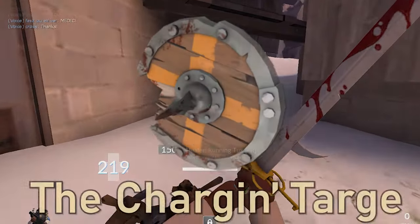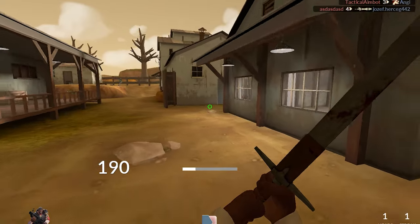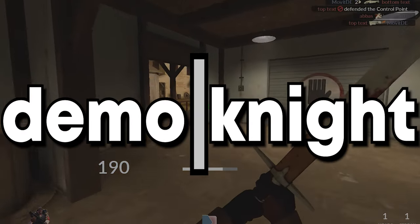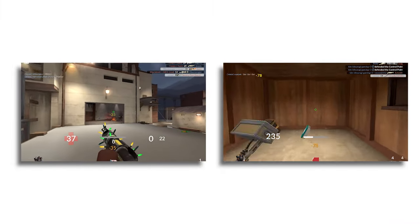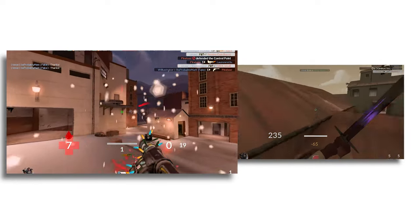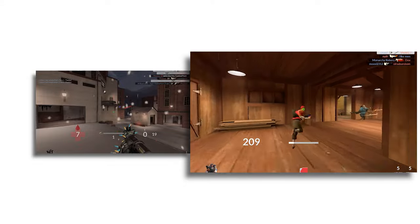So when Valve added the Chargin' Targe to TF2, I don't think anyone acknowledged how much it would change the game. Unlike most people, I see Demo Knight as its own separate class. It changes nearly everything about Demo. Looking at the gameplay, it's incomparable — one side focuses on area denial and knocking down chokes, while the other is completely movement oriented, focusing on being a sneaky little assassin.